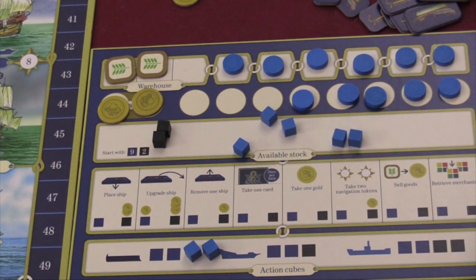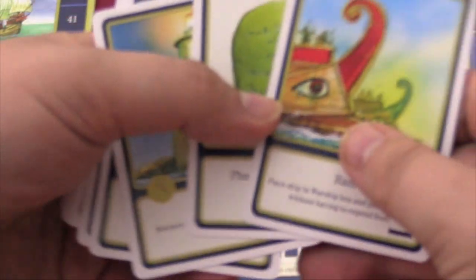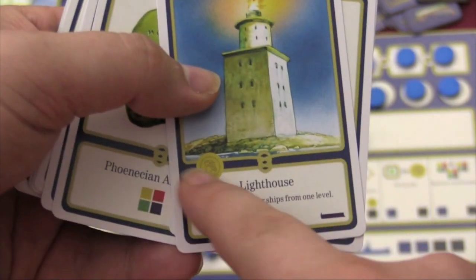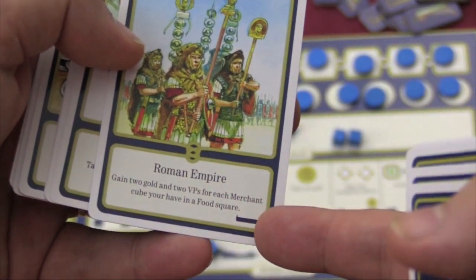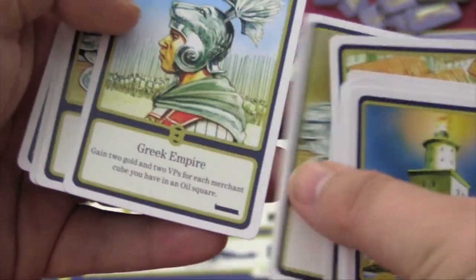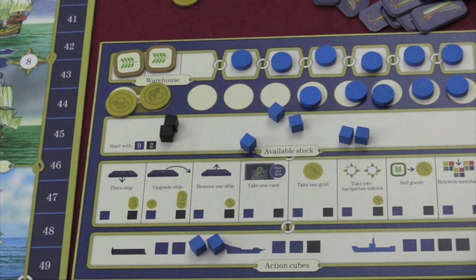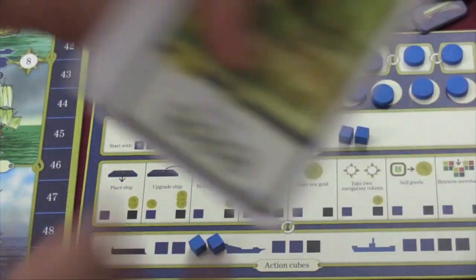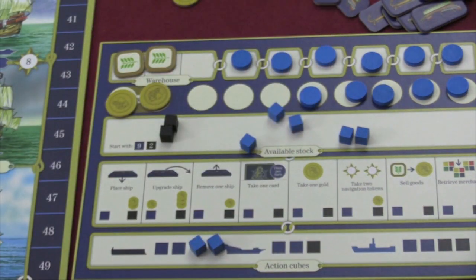There's also the action to take a card. At the beginning of each of the eras — whether it's the galley era, the sailing era, or the steamship era — you draw 12 random cards and put them face up on the board. Players can take these cards; this one just gives you a cube, this one lets you get all your ships from one level but has a cost of a coin, and sometimes they let you take a certain action like gaining two gold and two victory points for each merchant cube you have in a food square. Other times you take an action that's currently on the board, like an upgrade ship action, but you just take the card rather than pay the extra coin — so the card is slightly better. These cards change as you go into different eras; when you get to the steam era there are industry cards like refrigeration.